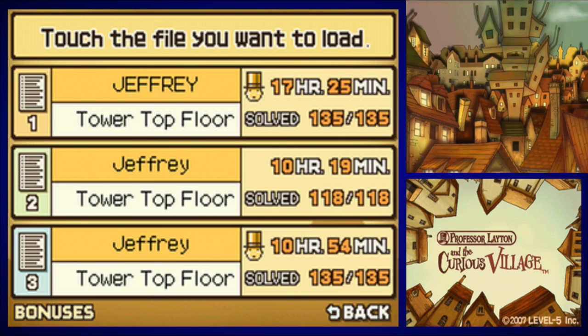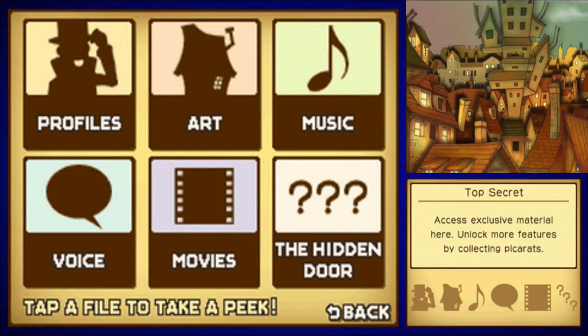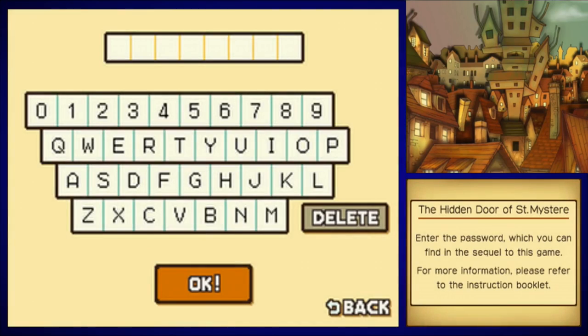Let's go with lowercase Jeffrey because that's the one we did the LP with. This save file has not had the hidden door opened yet, so let's go to Top Secret and access the hidden door. Enter the password, which you can find in the sequel to this game. For more information, please refer to the instruction booklet.